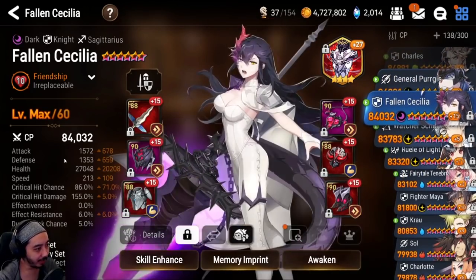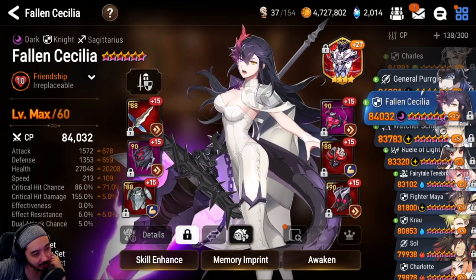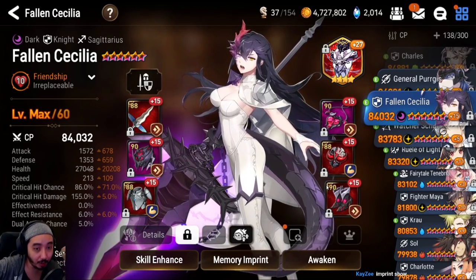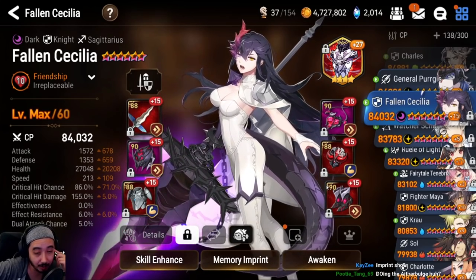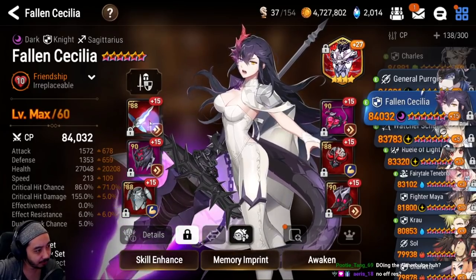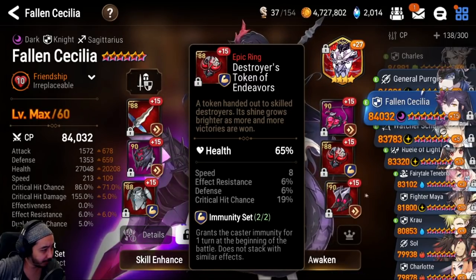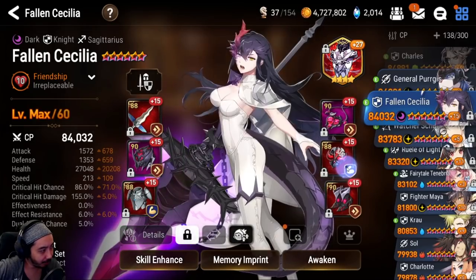Fallen Cecilia is Sedge's favorite style — bruiser with high health for big barriers, enough speed, and 86 crit chance so she still does good HP-scaling damage. He likes the S3 even in a bruiser build for the bonus crit chance. He stacks crit even on bruisers because he values damage on tanky units. He considers the necklace one of his better pieces.